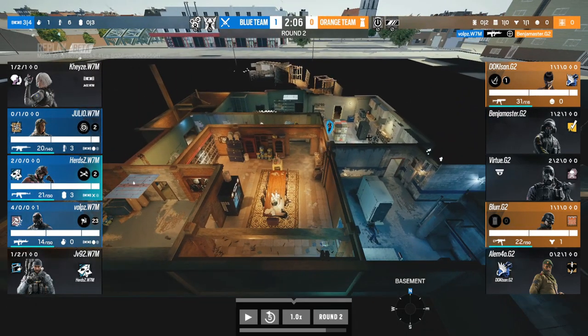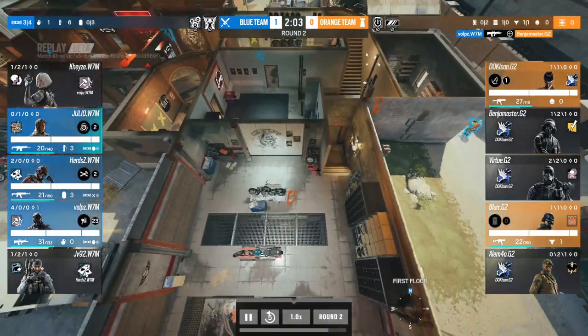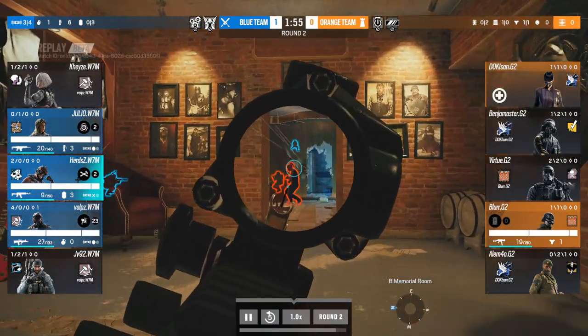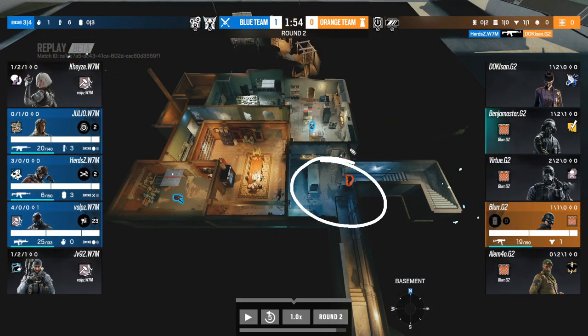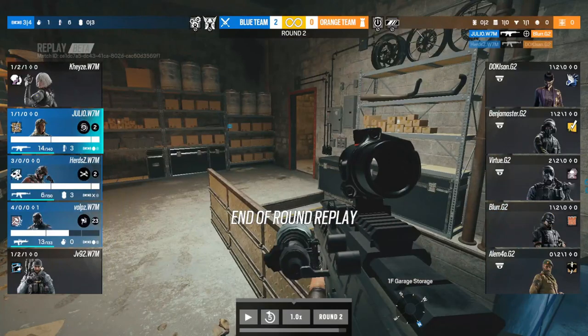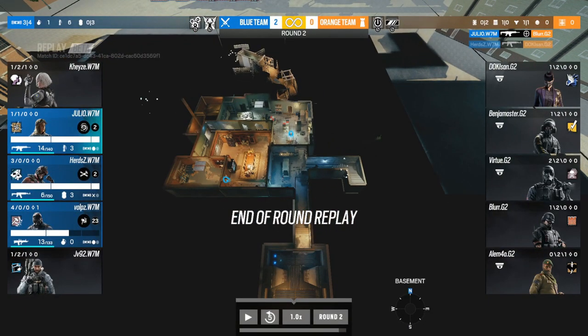Ideally Herds gets down the main stairs to aggress through Moto and cut the rotate. G2 are going to make a play down to the basement. Herds gets all the way to bottom main and into Moto — finds that freebie onto Doki. G2 keep putting themselves in a position fighting outside in, from Blue back into site. Blair has two angles to worry about and probably doesn't know Julio is going to come in behind him — Julio picks up the freebie. Great pacing from W7M and great understanding of G2's weak points.